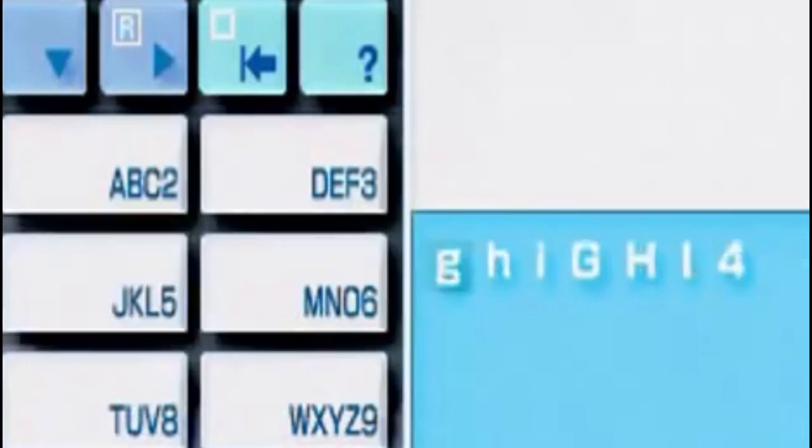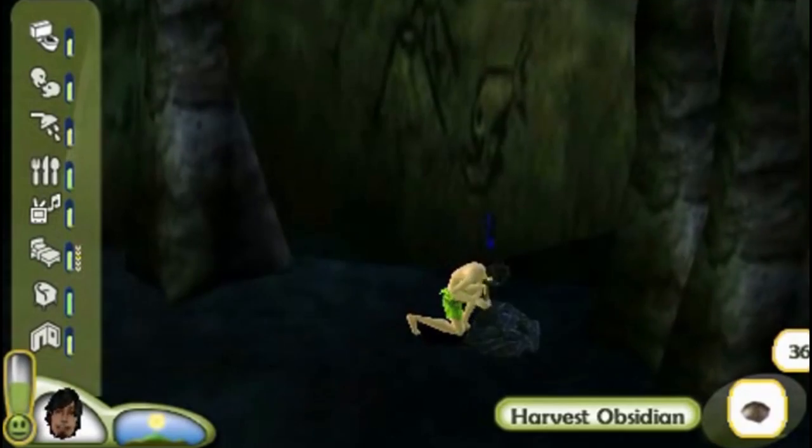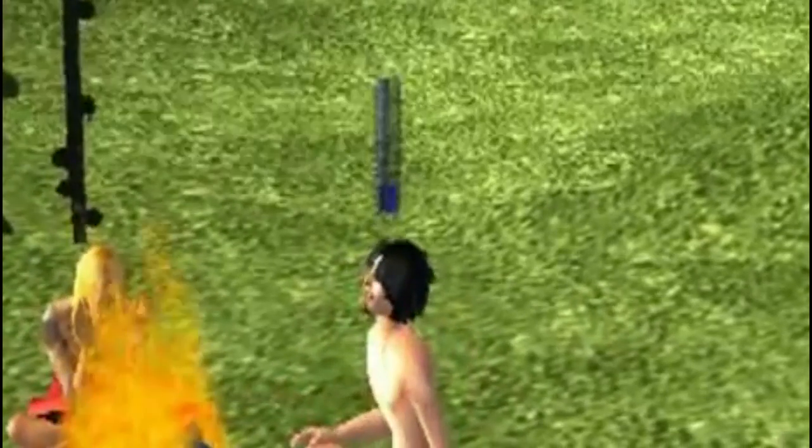At number one we have The Sims 2 Castaway. This game is one of the best life simulation games I've ever played, because you need to survive on an island — you need to get resources, tools, and everything. The crafting system is so cool because you can gather materials, get new ingredients, and it's just so much fun.